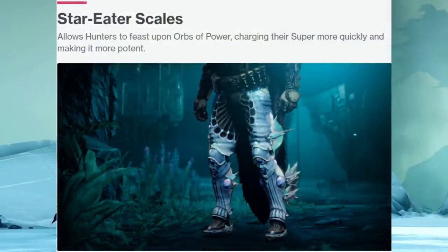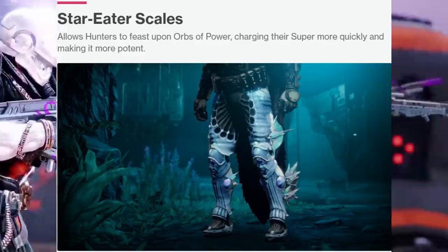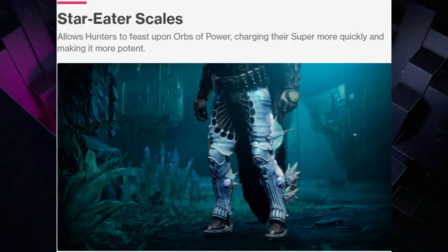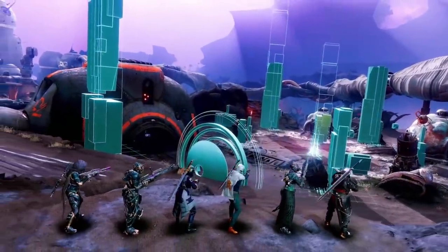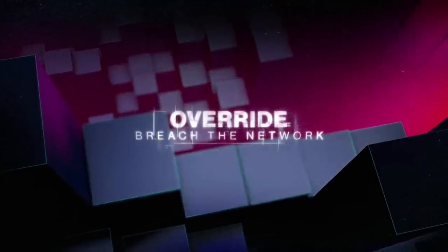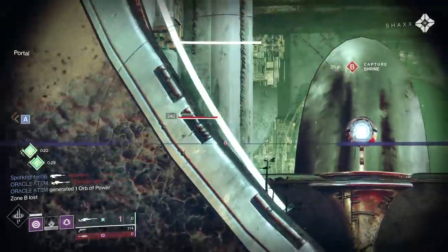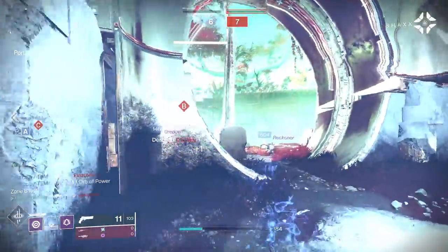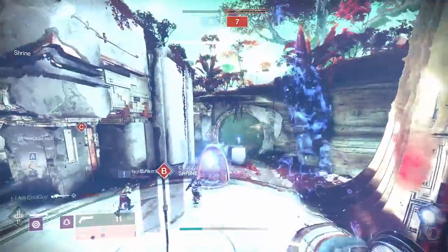Next, the Hunter's Star Eater Scales. It allows Hunters to feast upon orbs of power, charging their super more quickly and making it more potent. This is another one that can work in both PvE and PvP — another Battle Harmony feel. Masterworked weapons and allies drop orbs, so you get more super energy from those orbs. Take into account bottom tree Gunslinger's ability to get a faster super. I really wonder what a Crest of Alpha Lupi Titan bubble dropping 4 orbs would do for a Hunter with this chest piece — wait, these are legs.